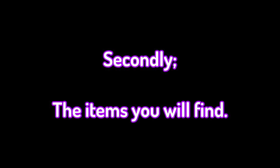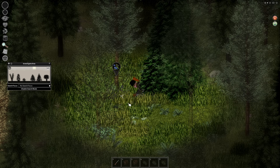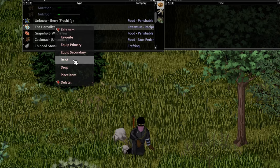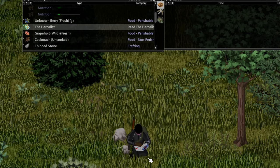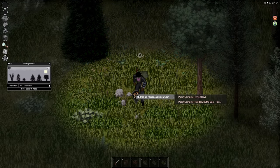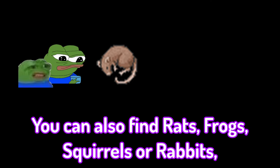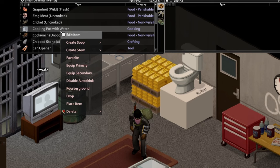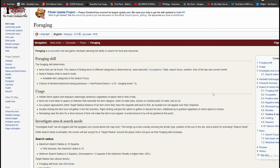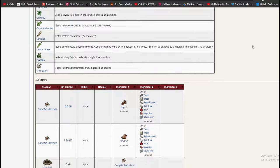Secondly, the items you will find. You are most likely looking for food, and you can find a lot of different food foraging, including mushrooms, berries, and small animals. Never eat the berries or mushrooms you find unless you have read the Herbalist magazine or started with the Herbalist trait — they can be poisonous and kill you very quickly. You can also find rats, frogs, squirrels, or rabbits. Make sure to butcher them and then cook them into dishes like soup or stews to make them go further. The wiki page for foraging has a lot of small details I didn't cover — definitely worth a read through.